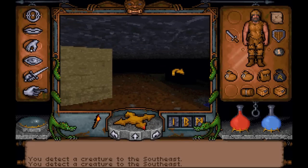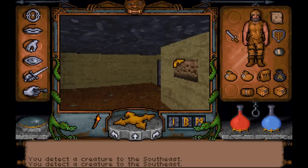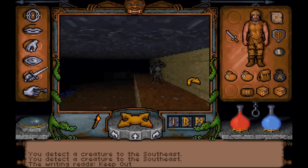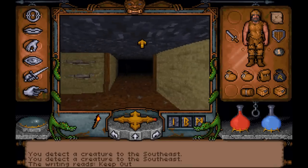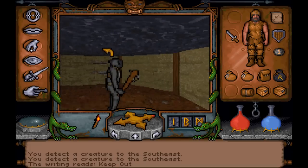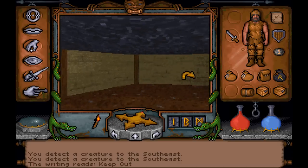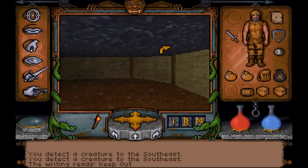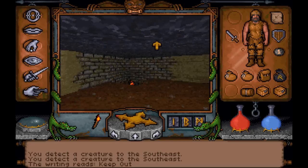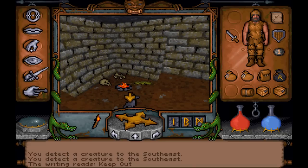Let us see, I think there was something to the north here, a door or something. That's the keep out door, so we know we don't want to go through there. What did we have over this way? More hallways. I don't see any writing or anything. Looks like this must be the housing area for the majority of the goblins here - that probably belongs to a goblin.